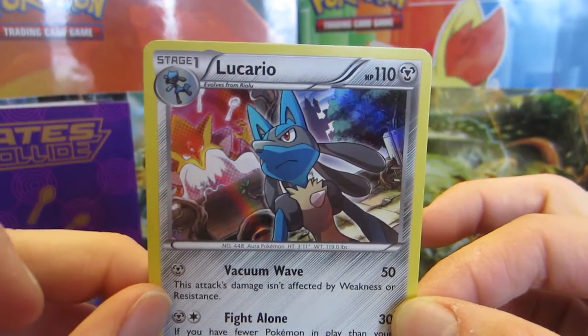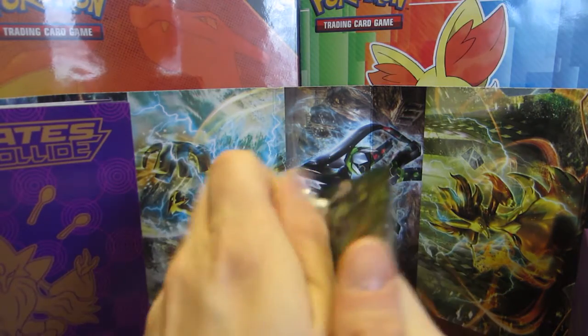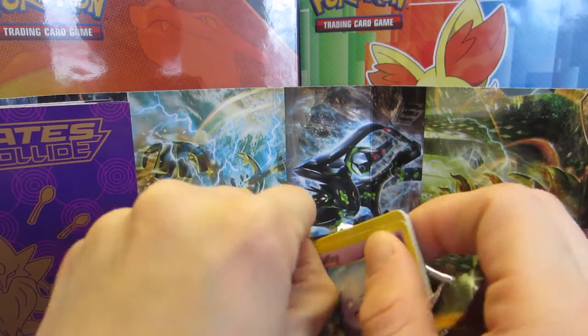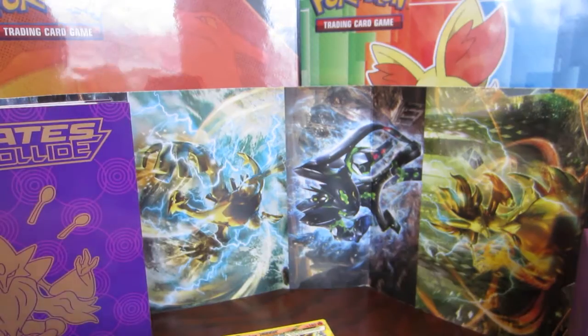And you got the Alakazam in the background there being like, oh, I'm going to get you. That was a little weird. I'm just trying to be entertaining while opening cards. But what is with these packs — they're opening so terrible. Like, are they starting to use cheap tinfoil or what exactly is this, Nintendo?